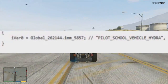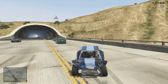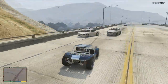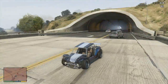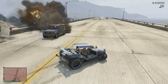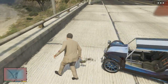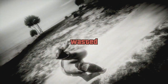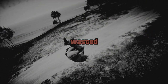The Hydra is finally returning within this DLC and will cost 1.7 million, which is absolutely awesome. We also have the Western Bester, which will be priced at 1 million, 985 thousand. Then there's the Invetero Coquette Classic, which will be 665 thousand — and that one is a car you can get in a topless or hardtop version.